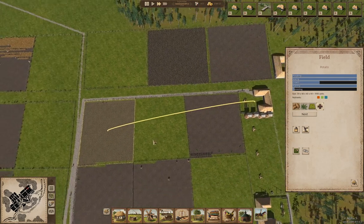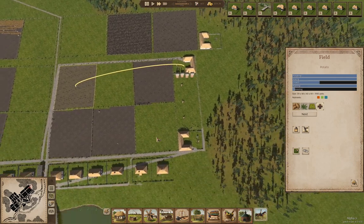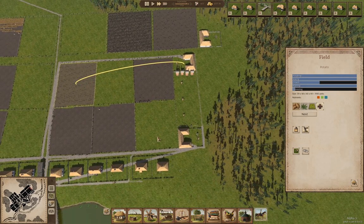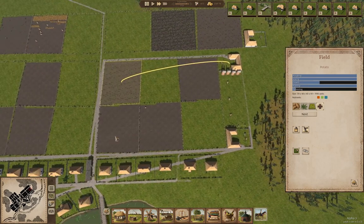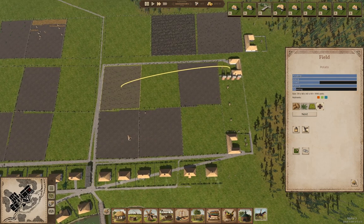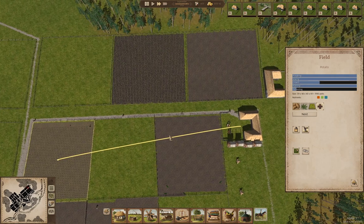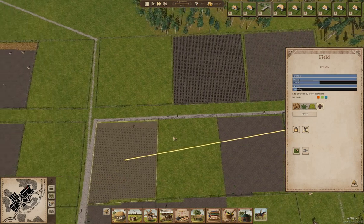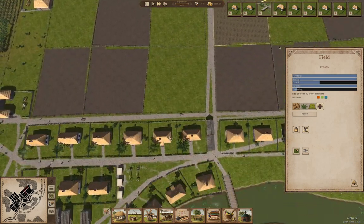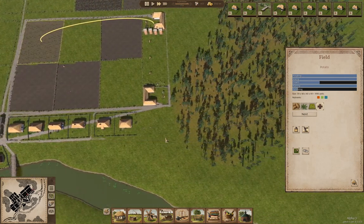It's pretty clear I need to get more livestock in as well. I could get more cattle — they could use the pasture. I don't think I'm going to though. I really want to get chickens or something going.